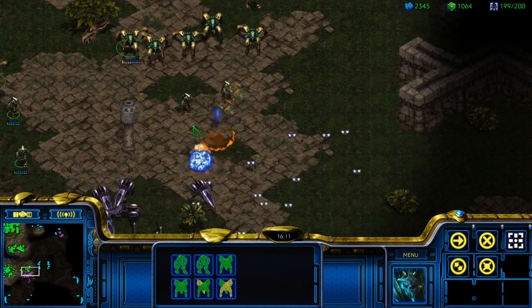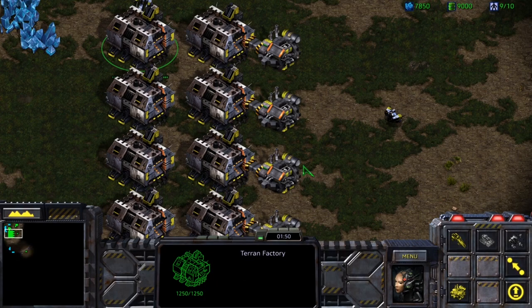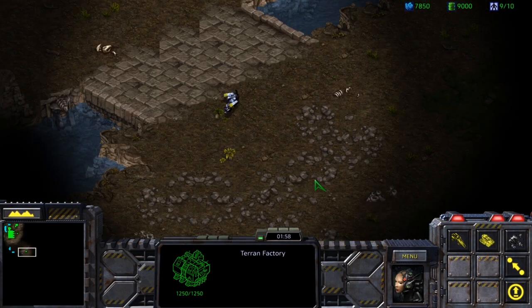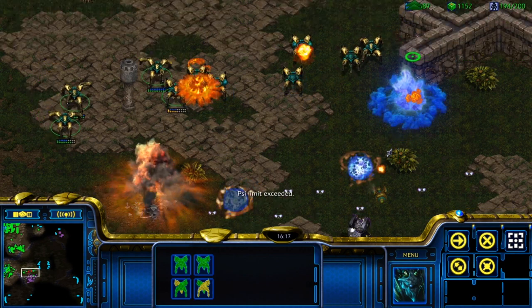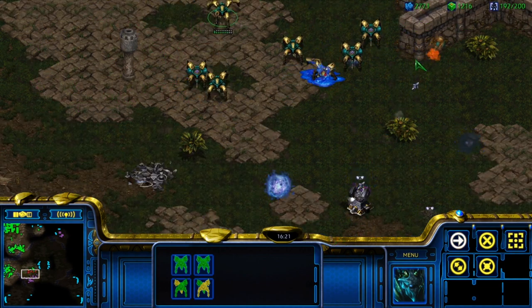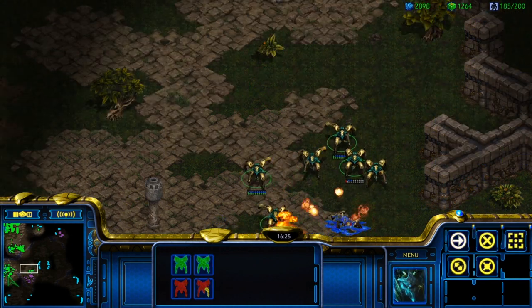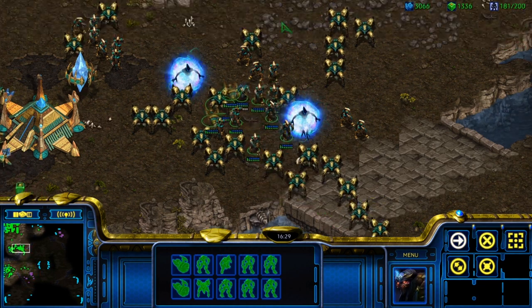Another example would be resetting your rally points when you have a large number of production buildings. In Brood War, you have to set a camera hotkey to your production area and another to your desired rally location, then jump your screen back and forth, clicking on each building in turn and then right-clicking the new rally location. After setting the camera hotkeys, this is 4 actions times however many production buildings you're re-rallying, and you have to move your screen twice per building. In other games, you just press the key for your production structure control group and right-click.